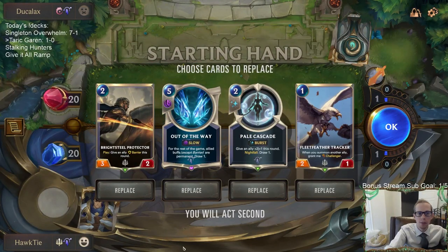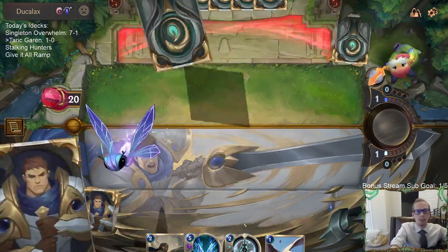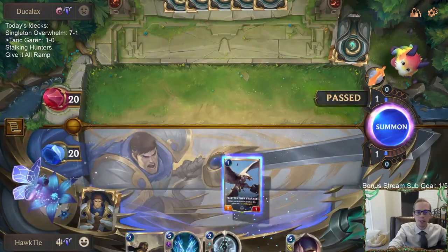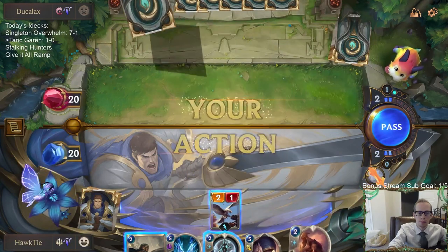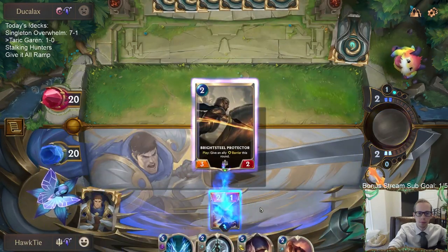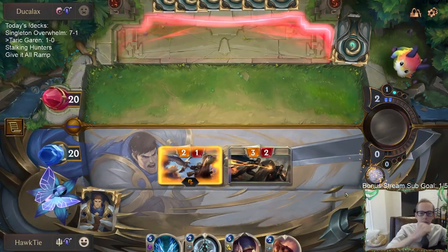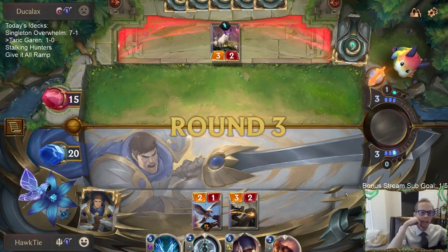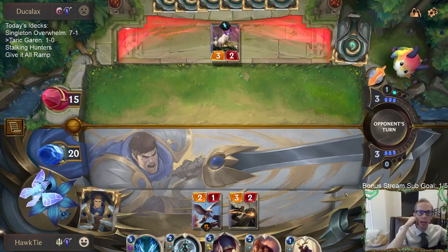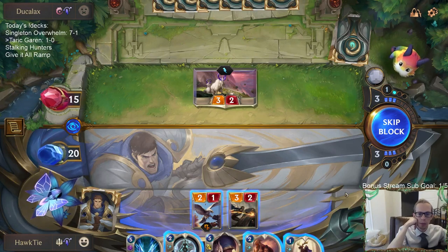We do have Out of the Way in hand — I'm going to keep it considering that's what the deck is built around, though I'm not sure this is the best matchup for it. It doesn't really help us get rid of Lee Sin. I definitely thought about passing to see if they play Mountain Goat so I could kill it, but I don't think it's likely.